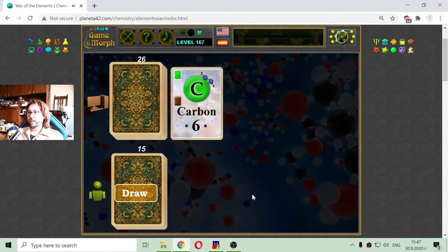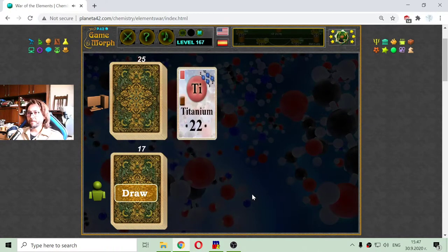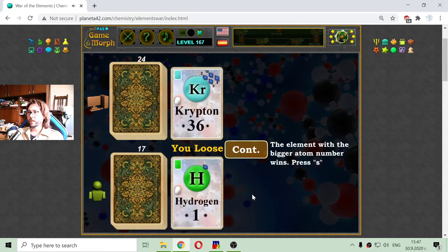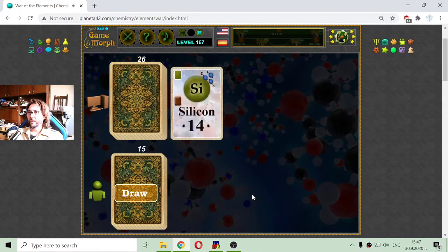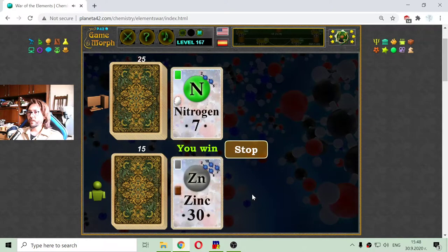Nitrogen against nickel. Carbon against calcium. Copper against aluminum. Argon against bromine. Titanium against nickel — the nickel wins, they're both transition metals. Krypton against the weakest card in the game, hydrogen. Vanadium against fluorine. Silicon against molybden — olybden is the strongest card.